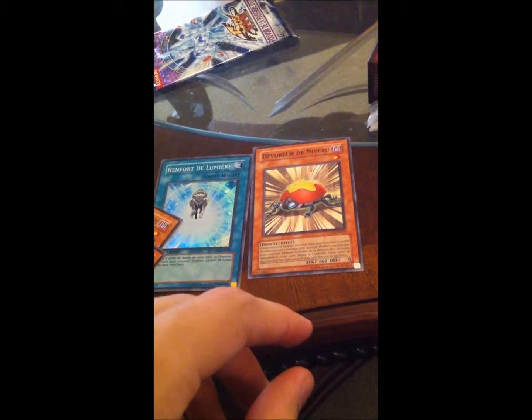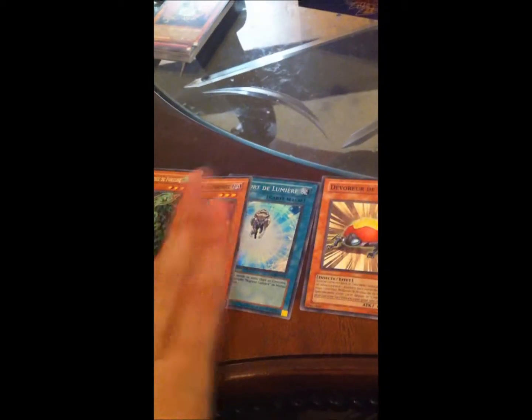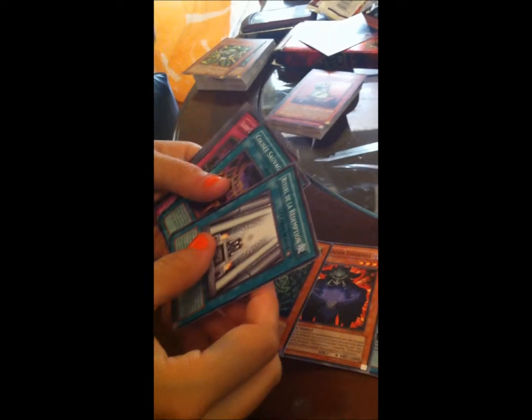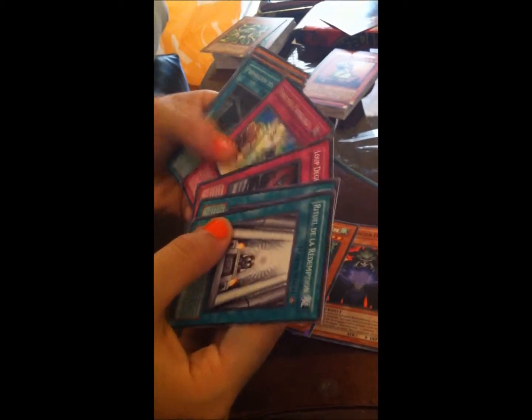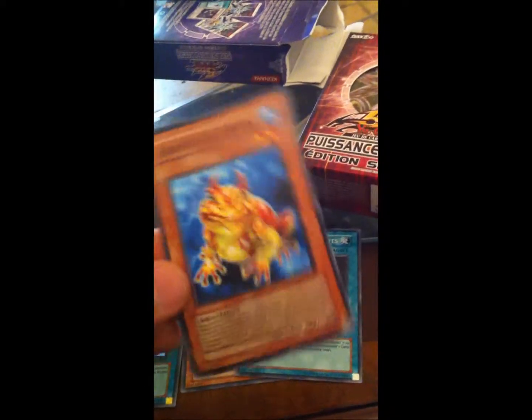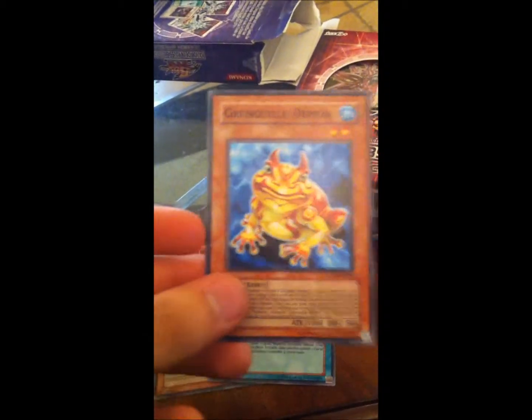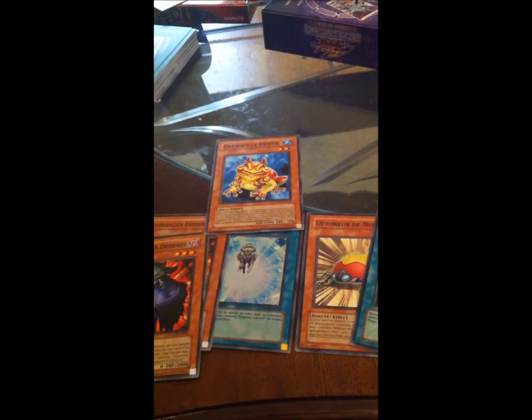Let's keep all the rares from that pack. Well, just because they're rare doesn't mean they're good. I know, but still — it's trash. I just want to see it. Fortune family. Froggy. Super Preparation of Rites — Froggy, that's good. Swap Frog? That's one of the frogs. It is a frog. And this is all we got from that — all three packs.